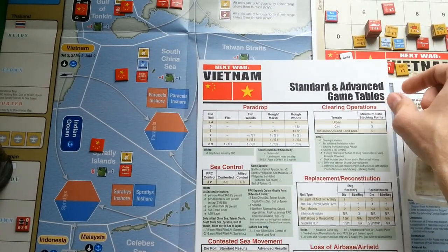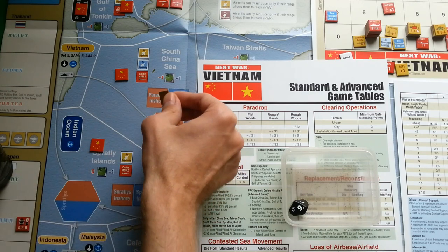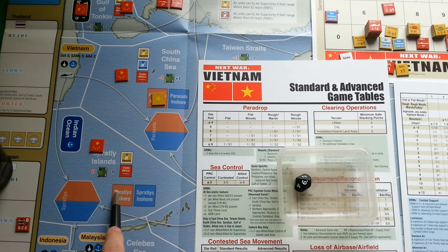Moving to the Paracels inshore box: no minus two modifier here (that was Gulf of Tonkin only), minus two for sub threat, plus one for anti-submarine warfare, and minus one for Chinese superiority — a total of minus two. I rolled nine; nine minus two is seven, so the Paracels inshore box is controlled by the allied player. For Spratly Islands the same minus two modifier applies: I rolled six; six minus two is four, which is contested — no counter placed.